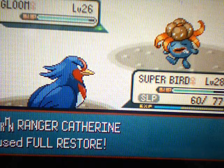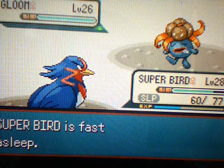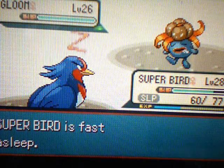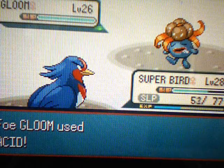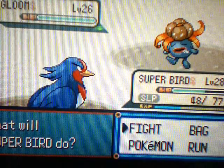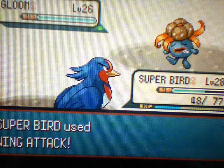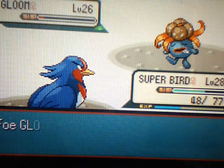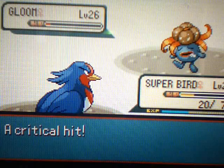And you have a Full Restore? Ugh. Come on Superbird, you gotta wake up. You know what, fine — use Acid, get me to one hit point, I'll use Endeavor. Oh, he woke up already — okay, that's fine. We'll just use a Wing Attack to kill this Gloom, and we're gonna use a Peck now. There's no point using Endeavor anymore.